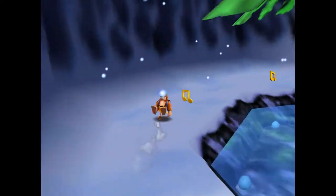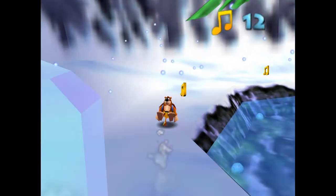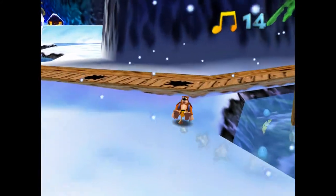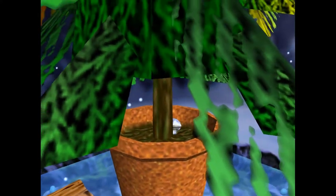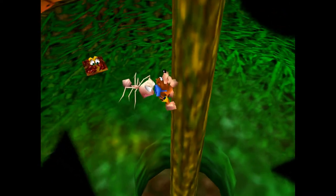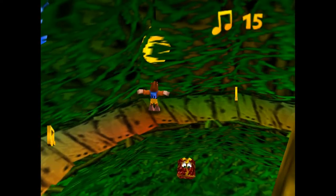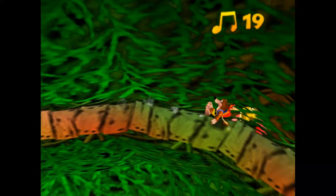In our previous guide, we covered Bubble Gloop Swamp. I do hope you didn't have too much trouble collecting all of the Music Notes there, because Freeze Easy Peak is pretty much all the same thing, only worse. Much like the Swamp Water in the previous stage, there are pools and lakes in Freeze Easy Peak that you'll need to avoid in order to collect all of the Music Notes safely. The only difference is that instead of being attacked by Piranhas, it's Frostbite.